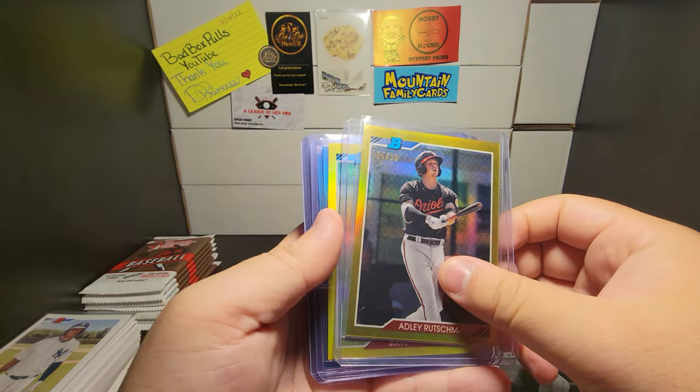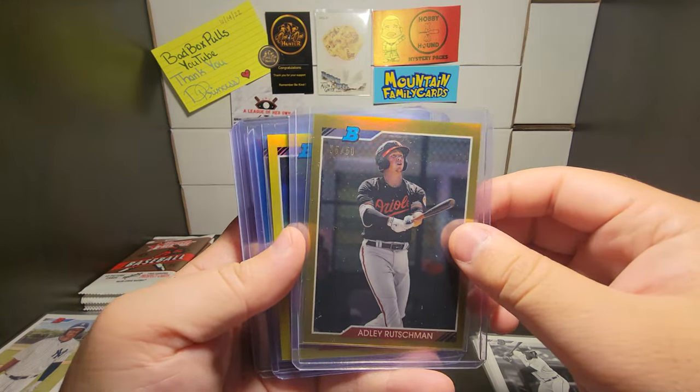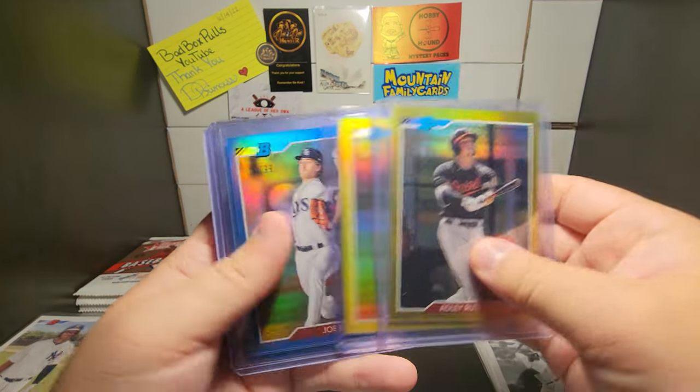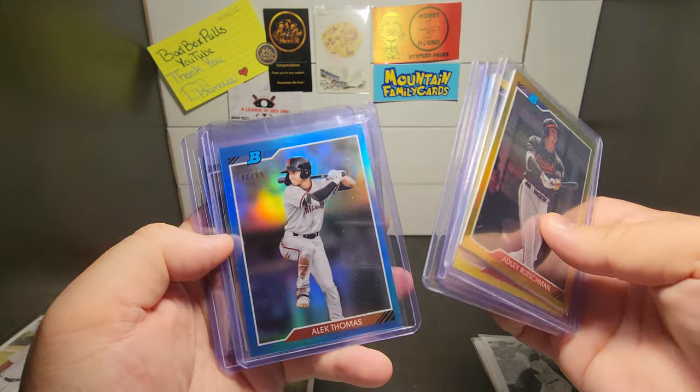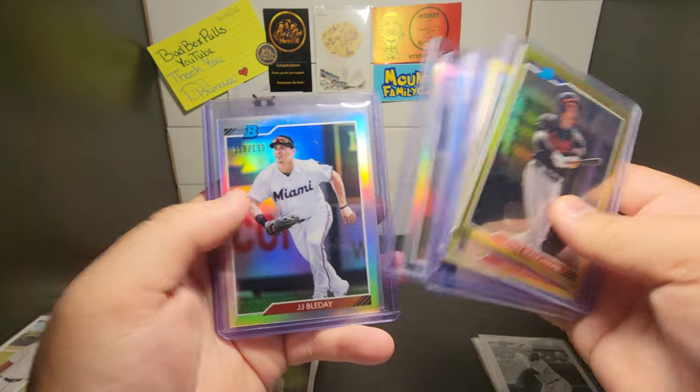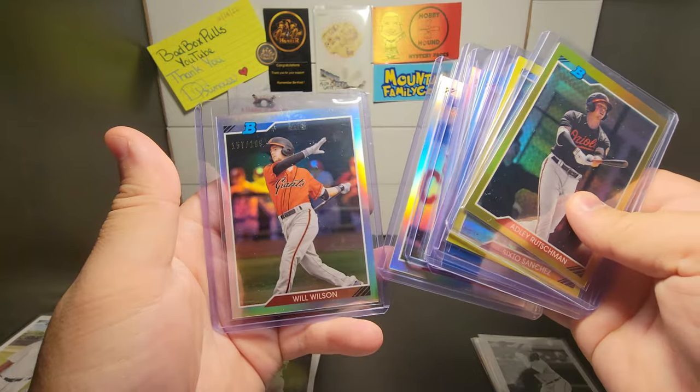Out of the 13 packs I opened roughly, we got a bunch of numbered cards. We got an Adley Rutschman, a Sixto Sanchez, a Joe Ryan, Alec Thomas, a Jack Zach Brown, JJ Belladay, and a Will Wilson.